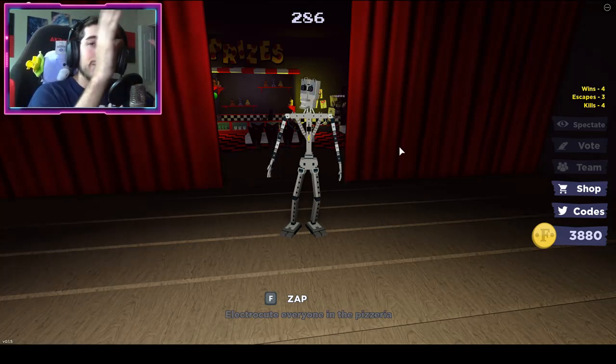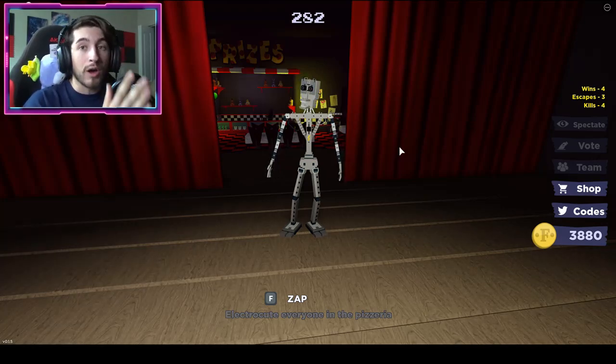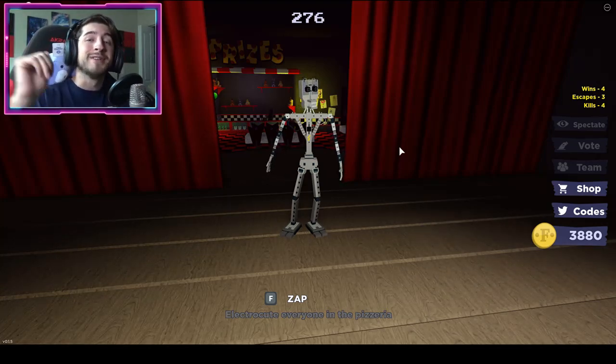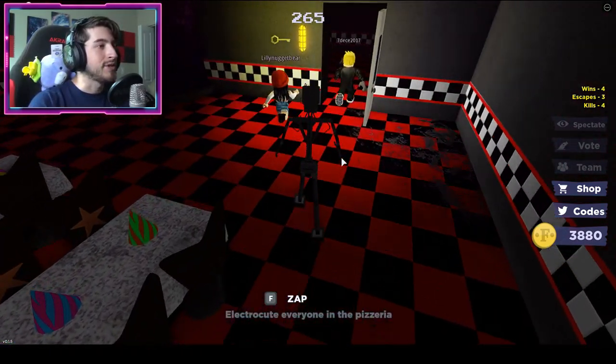That badge might be a little more time-sensitive because right when a round ends you gotta click that button and quickly run to that secret door behind the Freddy slide. But hey, congratulations everyone — you got all two new badges, now it's time to zap them all!